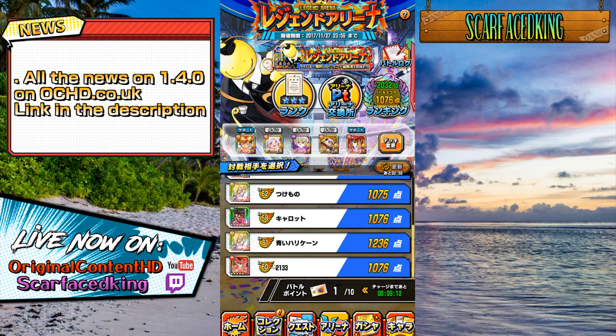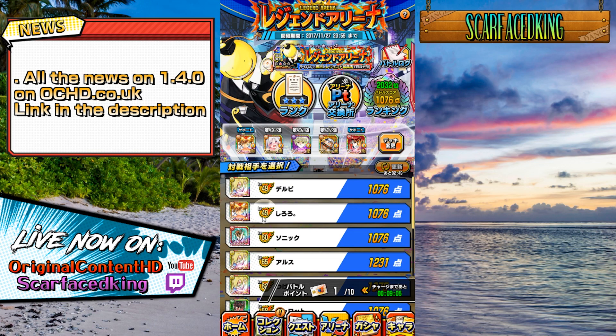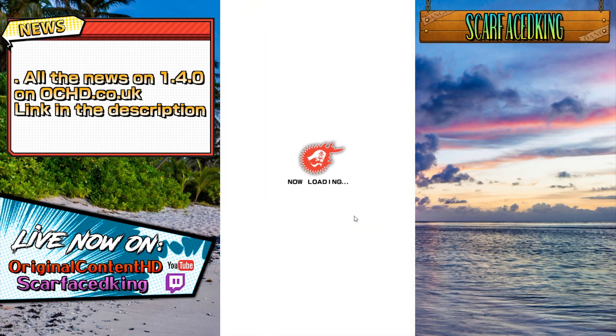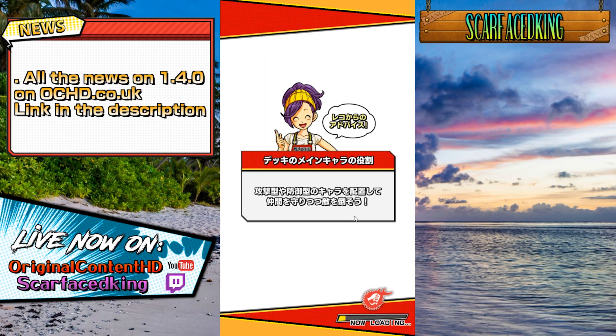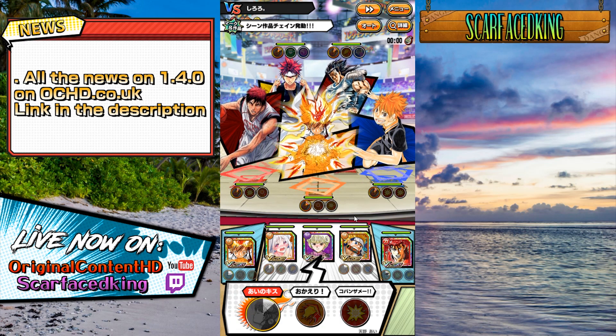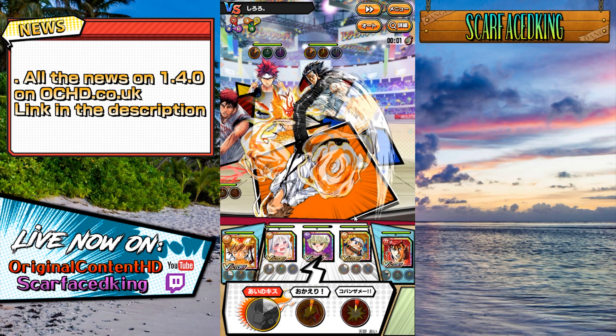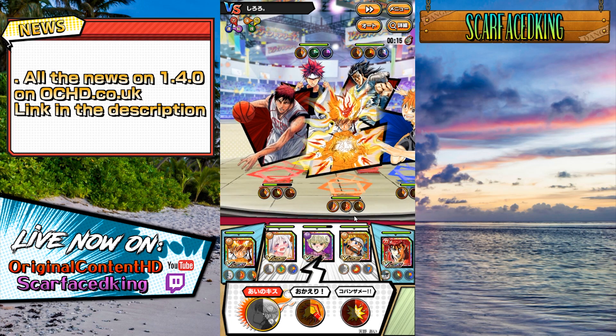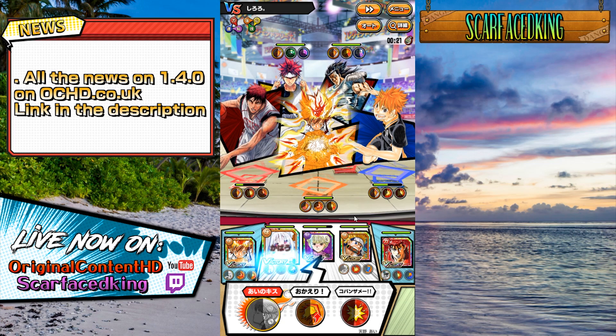Let's find someone who hasn't got too strong a team — ideally someone without Bobobo. Okay, no Bobobo and they didn't awaken their Raise, so I'll give this a go. Up until the end of last season I was just autoing — I autoed all the way to 45k points on both accounts to get the golden gacha tickets. But this season I might have to not auto. So far I've only died once — and when you auto you don't have full control over who you're hitting.